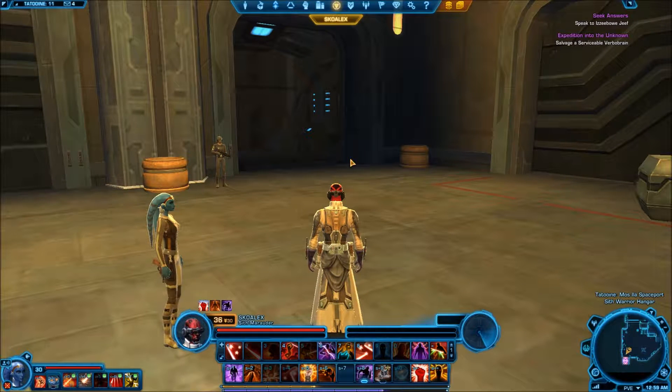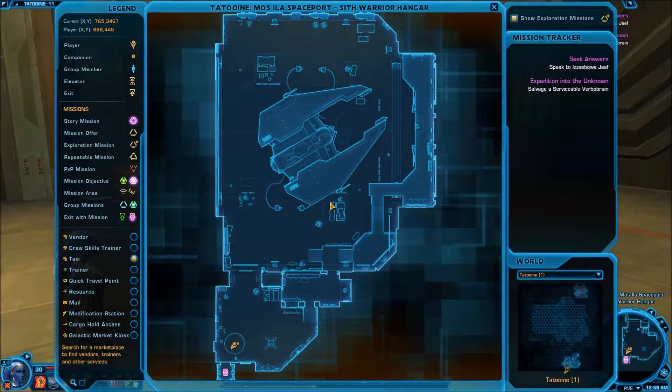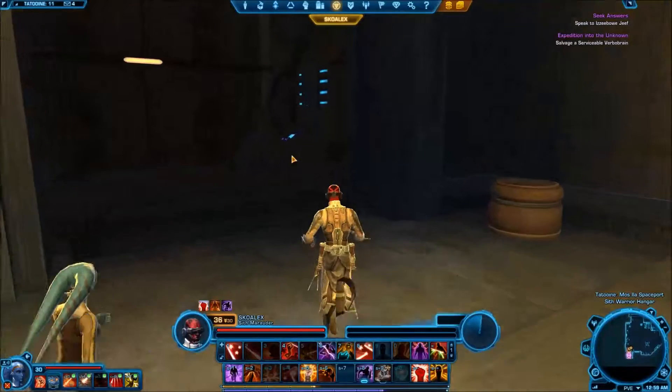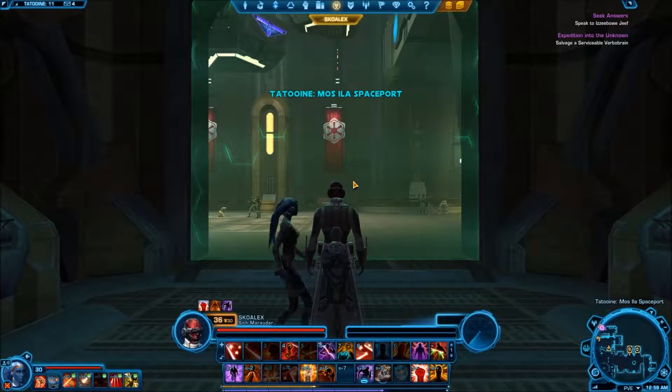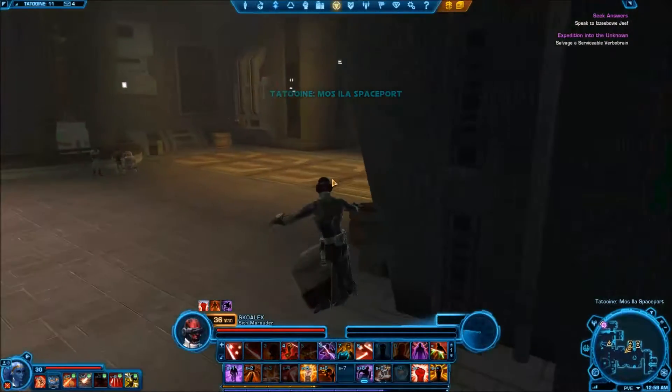Greetings everybody, Scully here, welcoming you to our free-to-play challenge of Star Wars The Old Republic. We are here on Tatooine. We have five Datacrons, three lore objects, two codex entries that I want to make sure we get, and maybe a partridge in a pear tree — I'm not really sure.